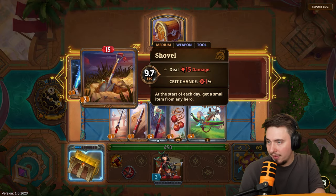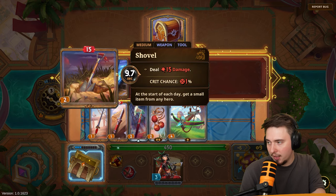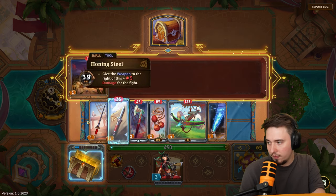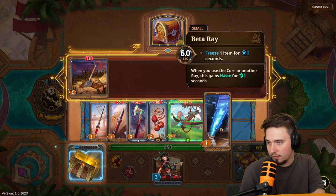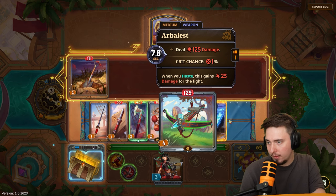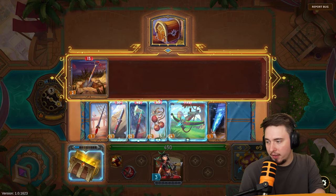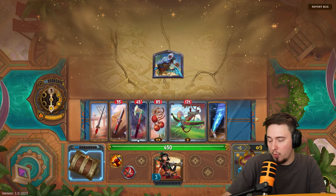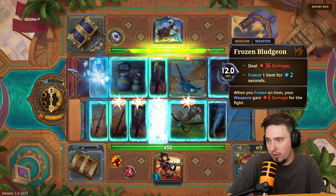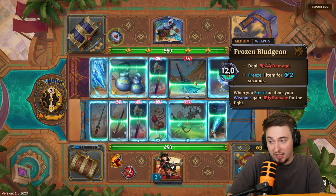Let's go for the middle-difficulty encounter. We get a shovel or a freeze item that can stop the opponent from using the weapon to the right of theirs. So if they have a big damage weapon, we can freeze it for 12 seconds — we have six seconds to act.